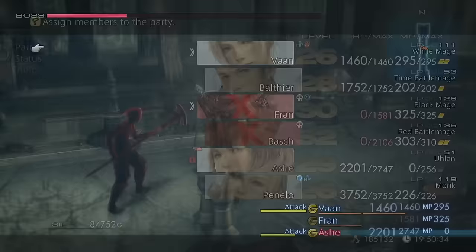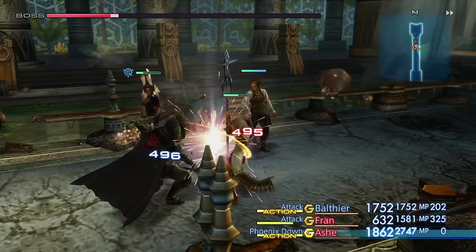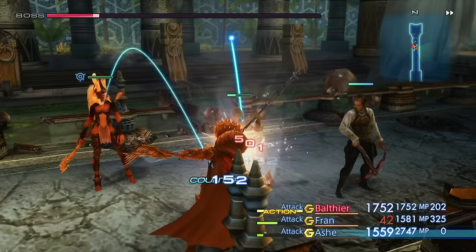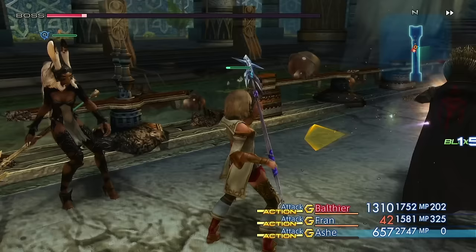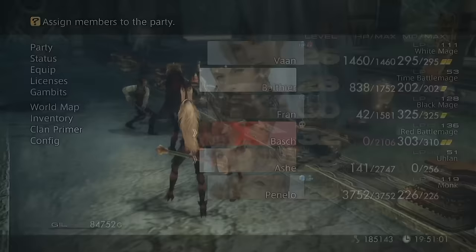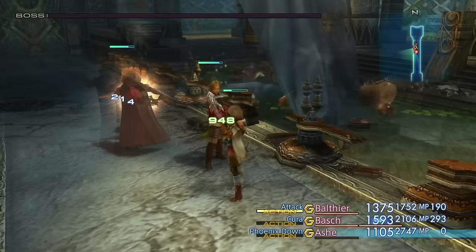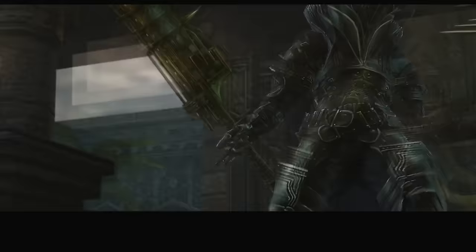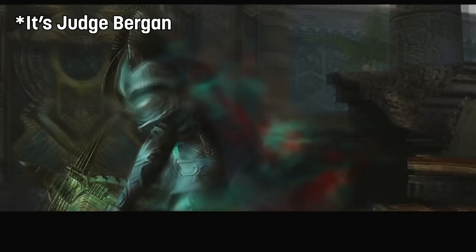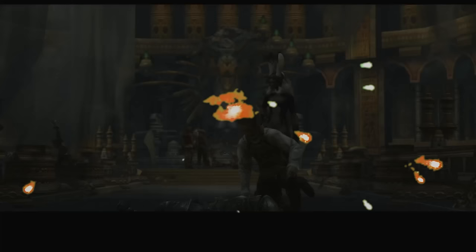It's going to be a party of Balthier, Fran, and Ashe just constantly stabbing him in the face until he eventually goes down. His defenses aren't too bad, and as it gets towards the end of the fight he gets a little boost, but we're fine. I get a phoenix down on Balthier right at the end but I didn't really even need to do that — he goes down very quickly to one more attack from Balthier. Judge So-and-So is down, and it's time for another awesome death. He says he's been defeated, the nethicite is making him go crazy, and then he just explodes.